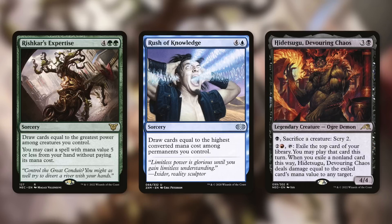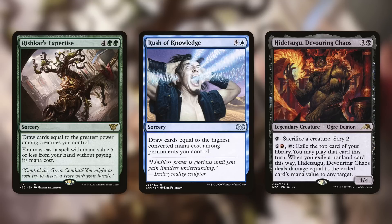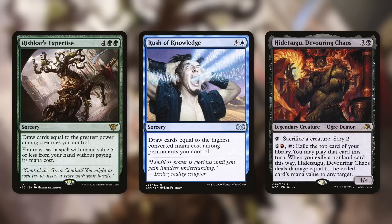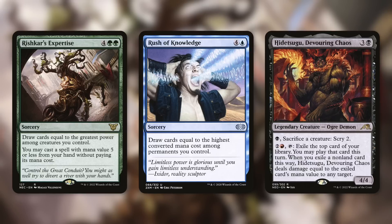Unfortunately, this brand new card is not in the color identity of Hidetsugu, Devouring Chaos, who definitely cares about high converted mana cost spells. Pay 2 and red, tap, exile the top card of your library and play it this turn. If you exile a non-land card, Hidetsugu deals damage equal to its mana value to any target. So yes, if you have a deck with a bunch of massive cards, sure, add in another 12-mana card — but unfortunately Hidetsugu does not include green in its color identity. That said, there are plenty of commanders out there that do and would love to take a look at this card.